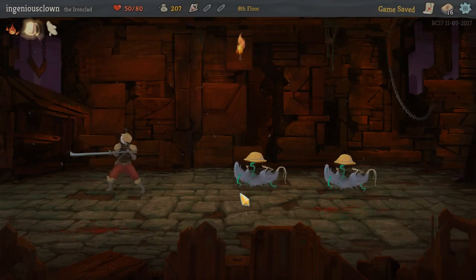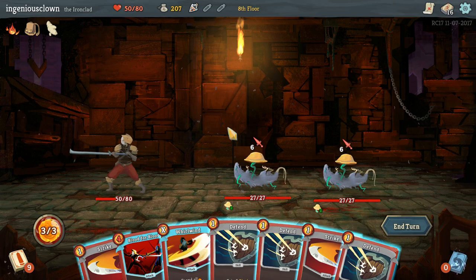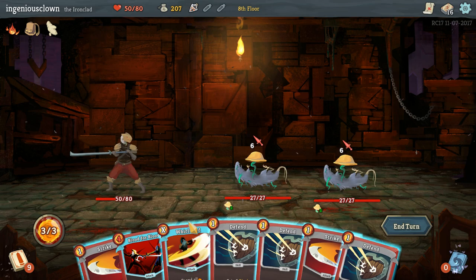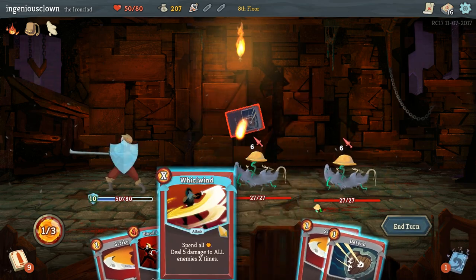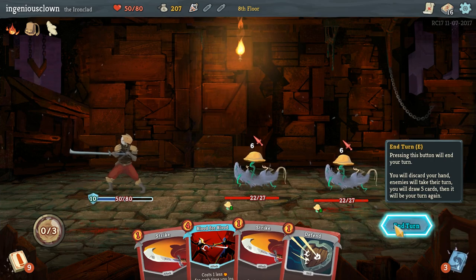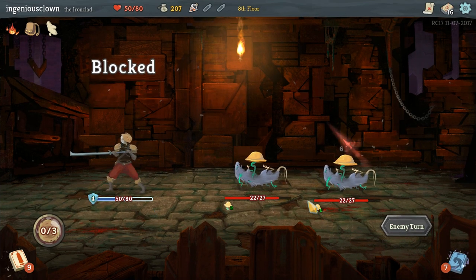Next combat - two of these mushroom men. I might as well just open with this whirlwind, or I could just block. I'm gonna double block and then whirlwind for one, get 10 damage out there. I don't feel like taking 12 damage out of the gate. Seems like it might be a bad idea to take that much damage.